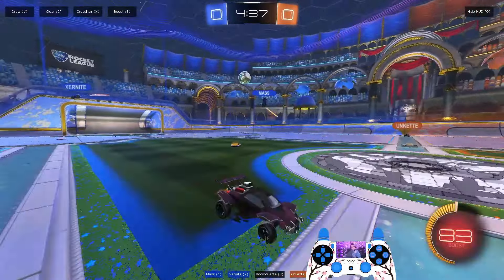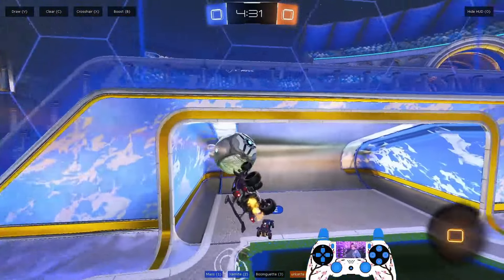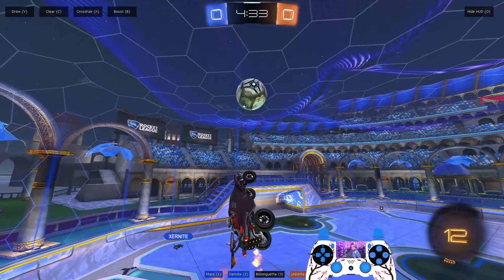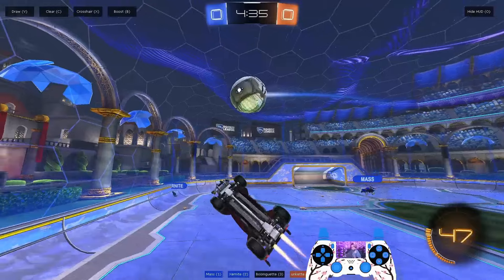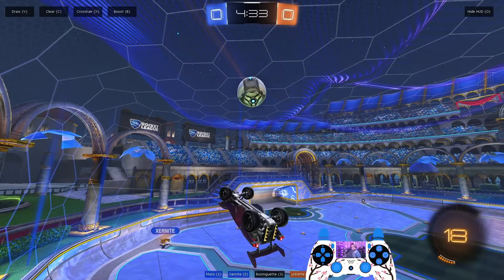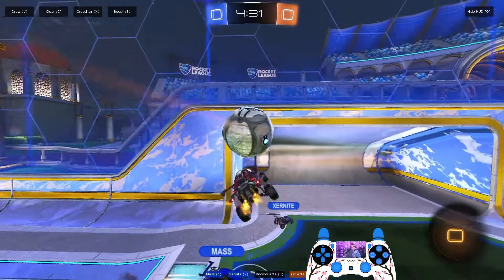Final example — we had a high level lobby against Mass and Xurnite recently. You guys can see this is another opportunity to be using a flip reset. After my first touch, I'm pre-flipping and completely orienting my car for the undercarriage touch. I perfectly manage my boost here — 83. So I use about 40 boost to get the touch, then a little bit more to get this pre-flip off, and then the last 18 is what I use to actually get the reset, and then I'm scooping it.